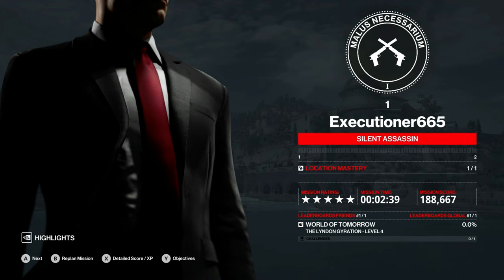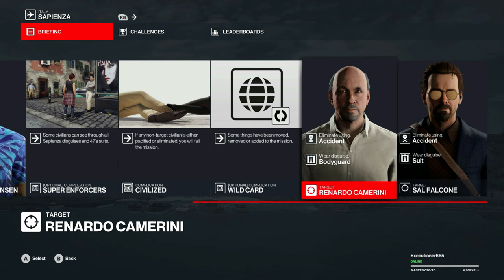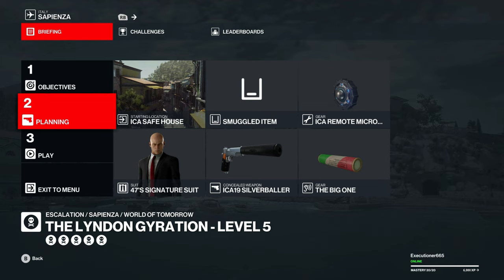Now it gets just a little bit more interesting — on top of all of that, we have to kill the detective in our suit and the other two targets as a bodyguard. We're going to bring the same loadout that we've been bringing and start in the ICA safe house.